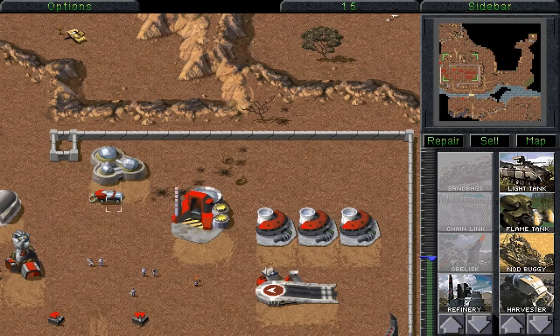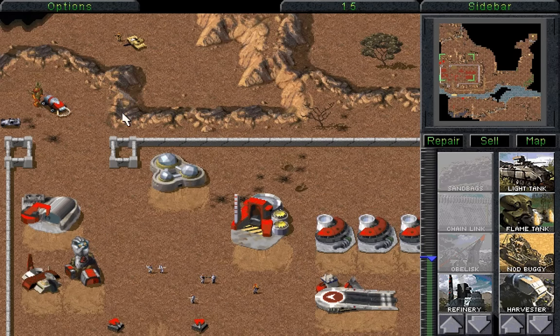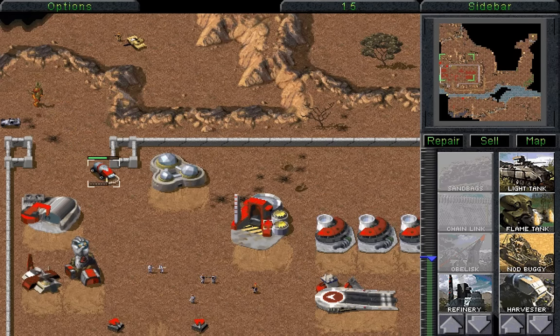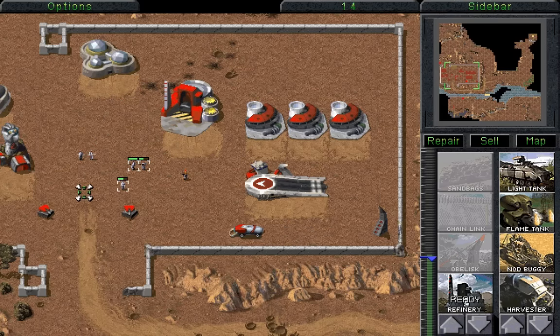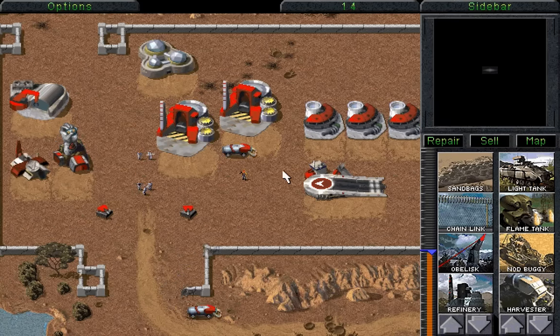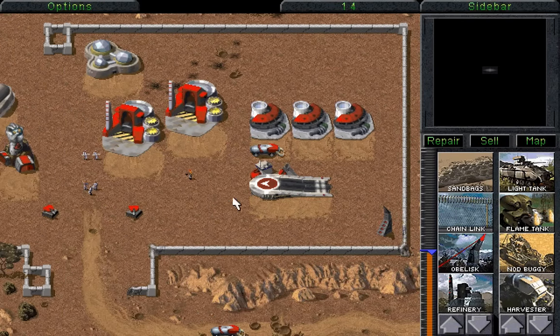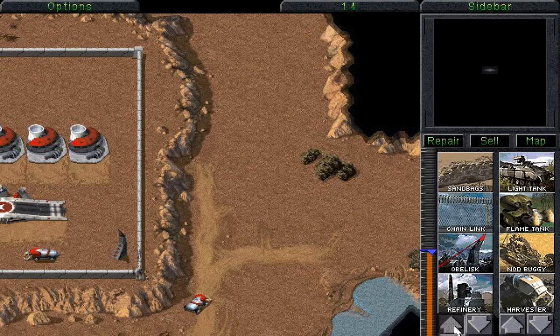Also, that mammoth tank is going to be a problem. Even though we've dealt with mammoth tanks before, we want to deal with that at some point. I don't even think that's even vaguely enough money. Well, we'll find out — is it enough? Oh, just short. In fact, if we sell this... Marvellous! We now have a second refinery and low power. Blast. Well, we can deal with that for now. We just need to get enough money to build another power plant.